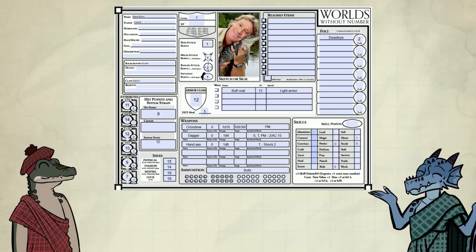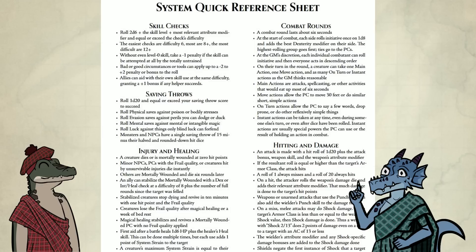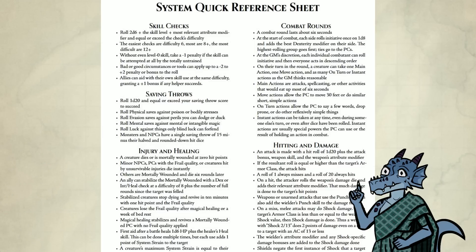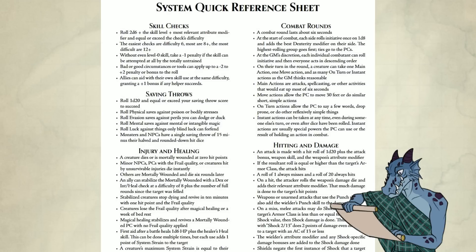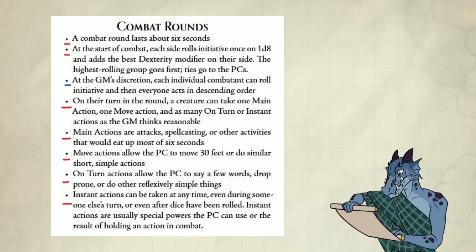And now we're done with character creation. I'm going to read the quick reference sheet before ending the video. Next video will be about actions. Skill checks: the easiest checks are difficulty 6, most are 8+, and the most difficult are 12+. Bad or good circumstances or tools can apply up to a minus 2 or plus 2 penalty or bonus to the roll. Allies can aid using the same skill at the same difficulty, granting a plus 1 bonus if any helper succeeds. Combat rounds last about 6 seconds.